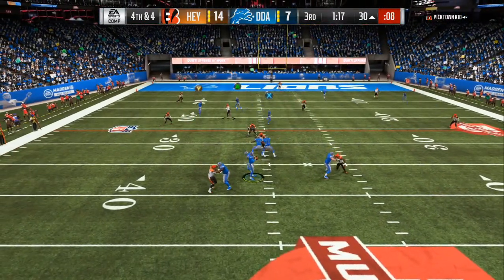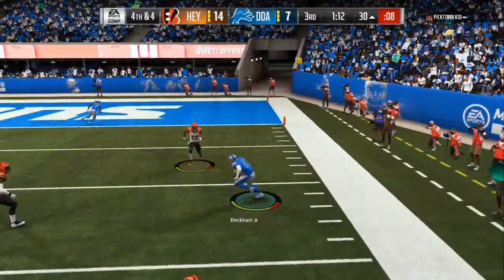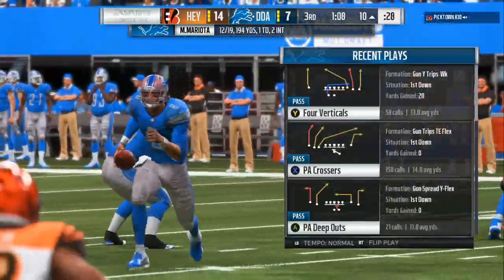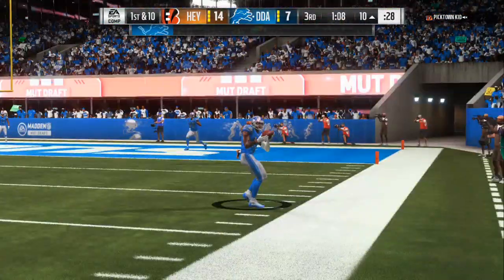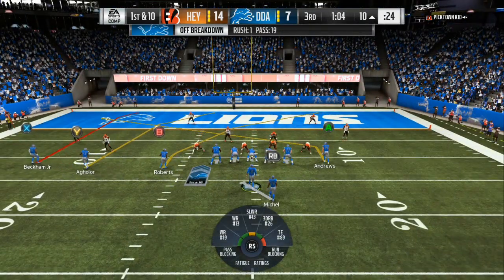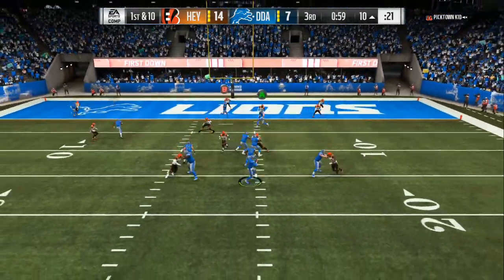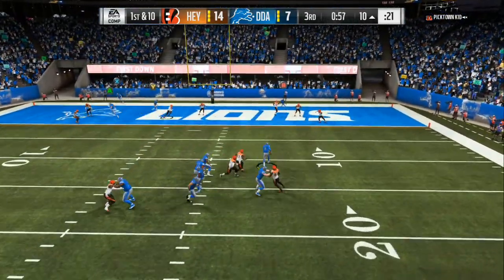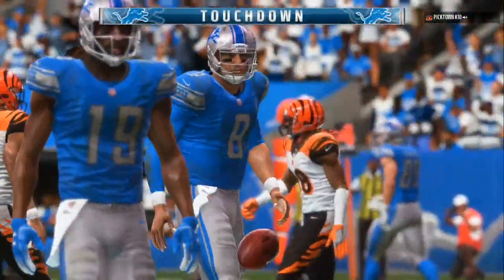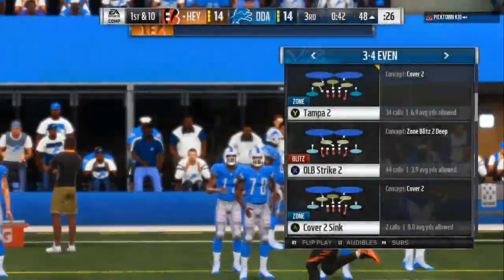The number one thing that we need is O-line blocking and fullback blocking. If you play Madden 19, you know that from the beginning of the year you were seeing fullbacks, offensive linemen, and wide receivers standing around letting people come in free. They need to implement better awareness and better blocking overall — they need to completely overhaul blocking, because without blocking the offense cannot work like it's supposed to.